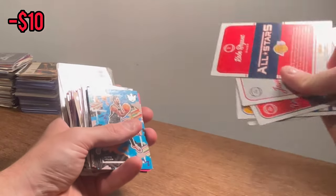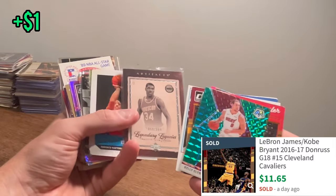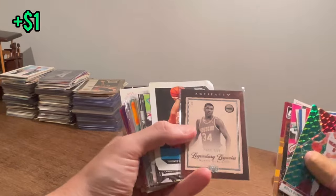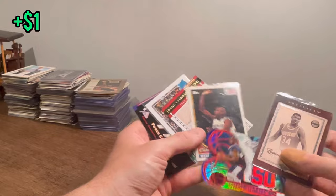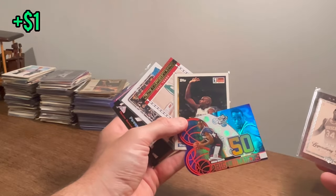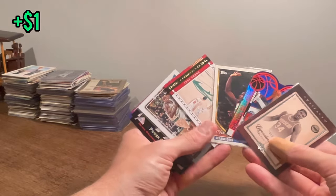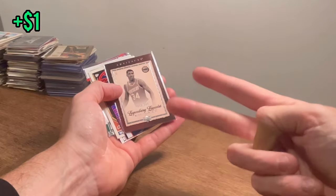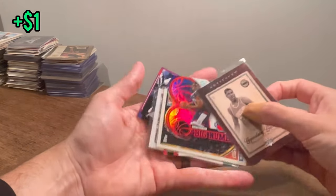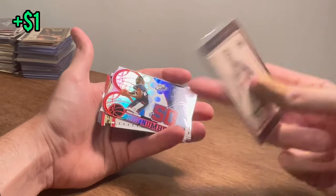All-Stars Kobe — pretty sick card there. That is a pretty sick Hakeem Olajuwon numbered to 999. Let's add that to the overall giveaway and go ahead and announce it. Since we have Okafor in here, let's give a shout out to the greatest busts of all time. To enter to win one of these six cards, make sure you are subscribed to my channel, like this video, and comment below the biggest bust of all time in any sport. Good luck. I hope you win. Let's get back to the unboxing.